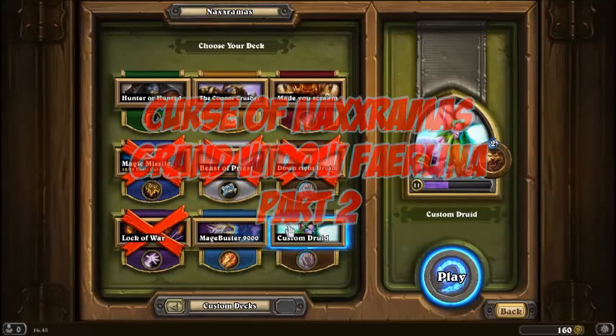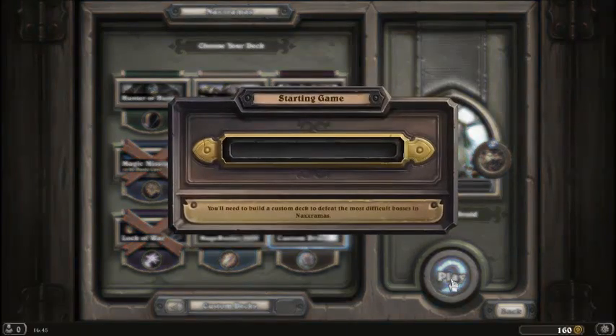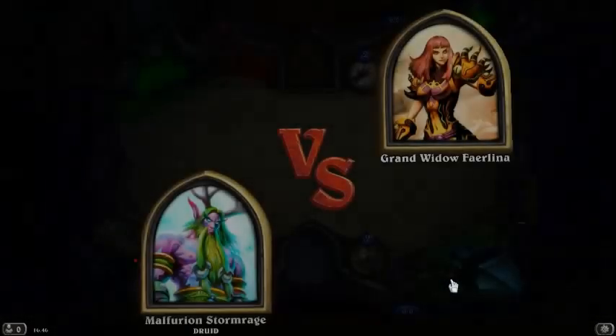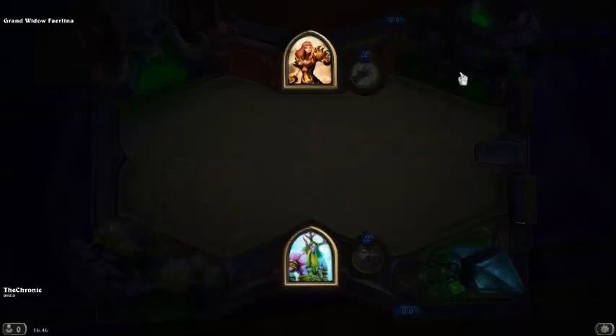Hello guys and welcome back to the Curse of Naxxramas where today we are going to have to play as a custom druid because Magebuston9000 isn't good against this, those three aren't, and I can't play as any of these four. So we're going to play as a custom druid. I did this deck in between sessions so you don't have that tedious thing where you say 'oh no you don't have that card in there,' which I did last video. So this time we are going to do a Methulian Stomwich versus Fairlina - she's got a spider eye in her shoulder.